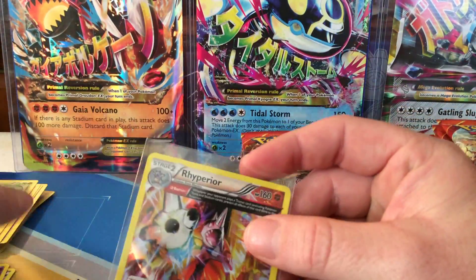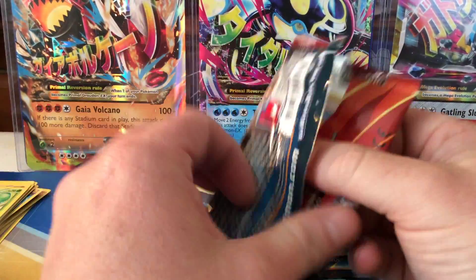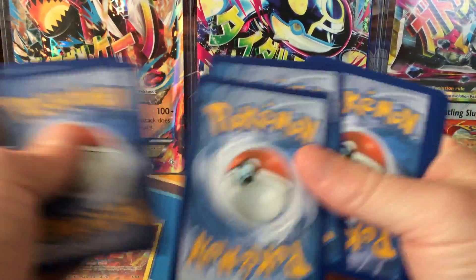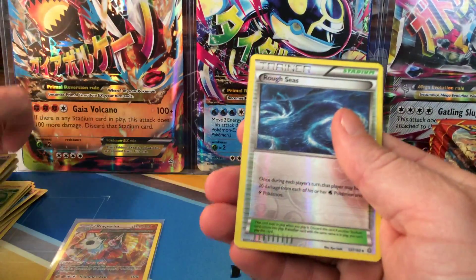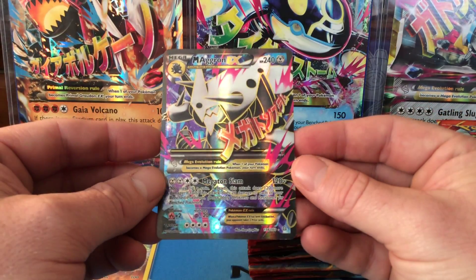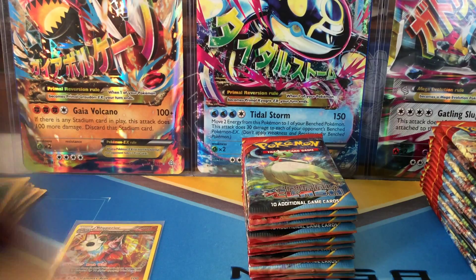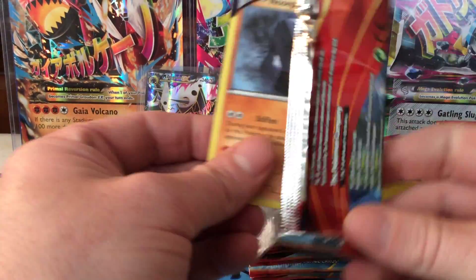Let's get that sleeved up. It just means one less ultra rare I can get out of this box. Going through the next pack — another energy, Rough Seas uncommon. And the first ultra rare is a Mega Aggron EX Full Art. Beautiful, beautiful card! Let's get that sleeved up in a hard sleeve. That is a beautiful full art card — my first ultra rare. Nice being the first ultra rare a full art.